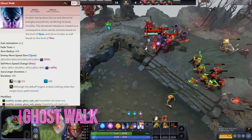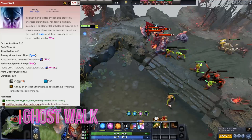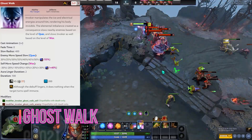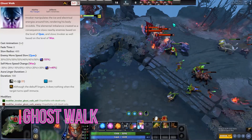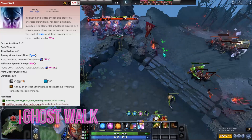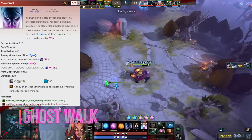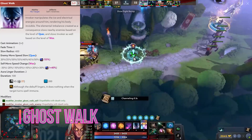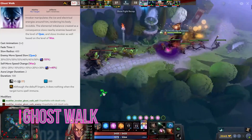Ghost Walk is based on Quas and Wex. The ability gives Invoker additional movement speed and slows all targets around Invoker. Enemy slow is based on Quas, while self bonus is based on Wex. The spell is good both defensively and offensively. If you play Wex Invoker, you may start using this spell quite early into the game to move around the map faster.